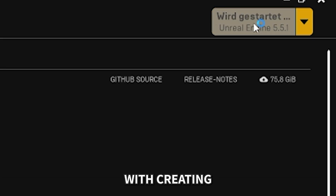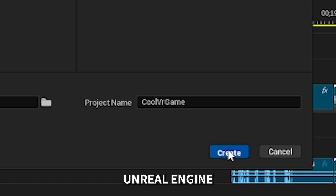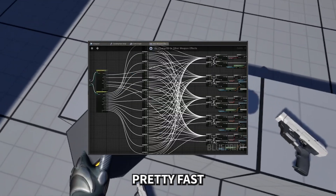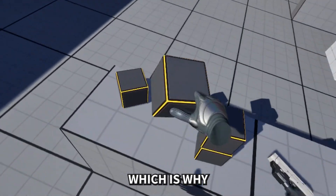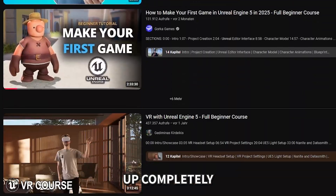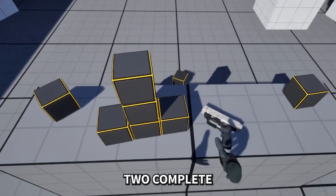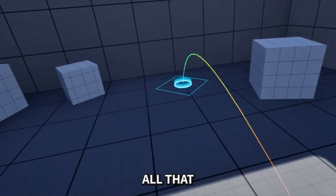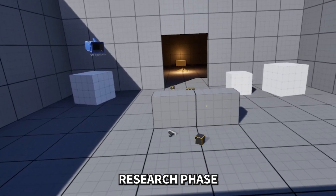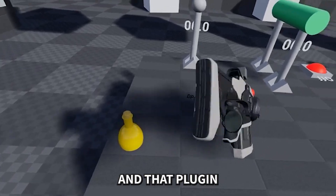Every good project starts with creating the project, so I did just that. I created the VR template Unreal Engine already provides, started testing around, and looked through the blueprints — but noticed pretty fast that I didn't really know where to start. I ended up completely in tutorial hell and basically wasted two complete days. In my second research phase I stumbled across the VR Expansion plugin, and that plugin feels like a cheat code.